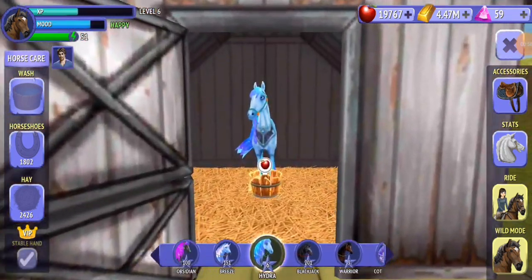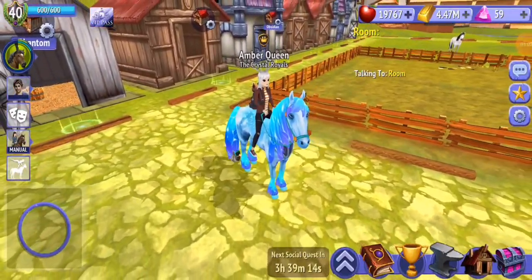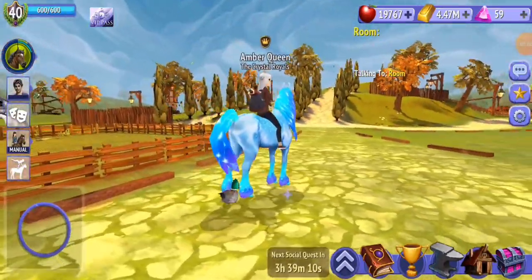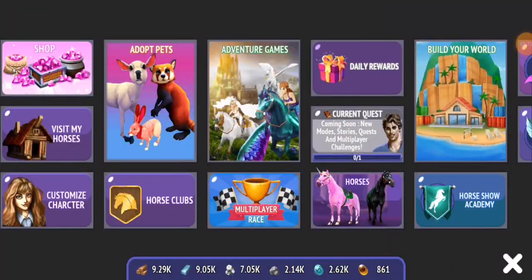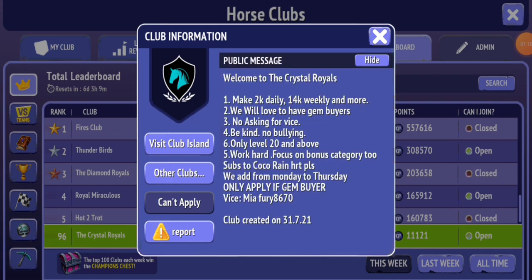Now a bunch of my horses have stable hands, which I've been wanting forever. Hydra, one of my oldest horses, finally has a stable hand. Bill is so cute, and baby Nutter too.